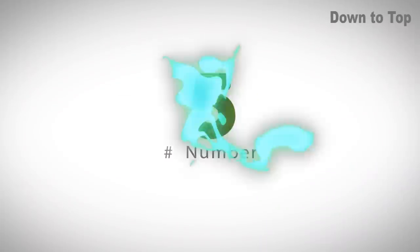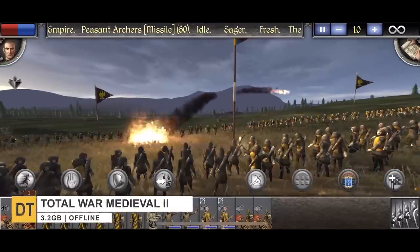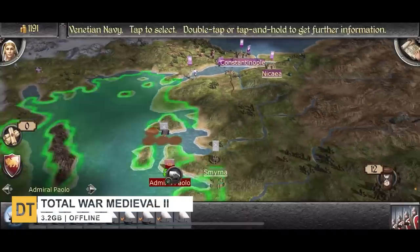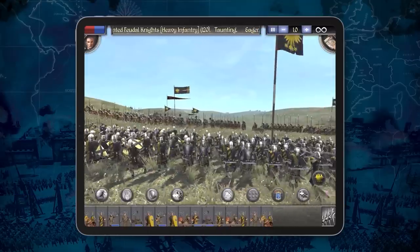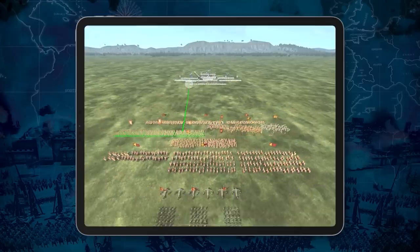Number 5: Total War Medieval. This one's a historical grand strategy game that offers 17 playable factions where you decide how to reign supreme, whether through diplomacy or pure brute force. The primary campaign should last most players 30-plus hours, with hundreds of hours of gameplay for completionists. Just keep in mind, this is an older game that was launched in 2006 and has now finally been released on mobile.